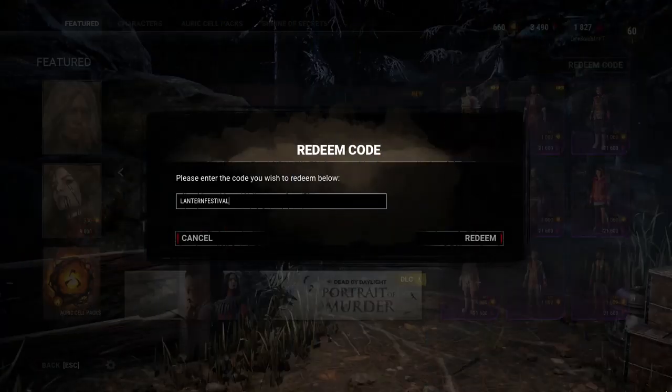So what you're gonna want to do is type in Lantern Festival. This code should give you 15 light blue fragments, and what these light blue fragments do is level you up in the game's season pass. So if you guys have the season pass make sure to type this code in because this will help you tremendously.